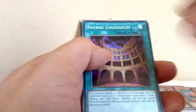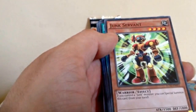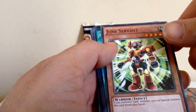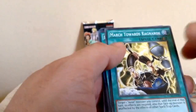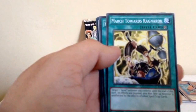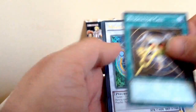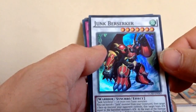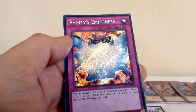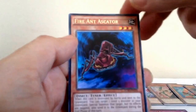Next up we have Savage Colosseum, Descending Loss Star, Junk Servant, March Towards Ragnarok, Resonator Call — nice. I used to play this one as well I think. Magical Android, Junk Berserker, Vanity's Emptiness, and Fire and Ascator. Cool.